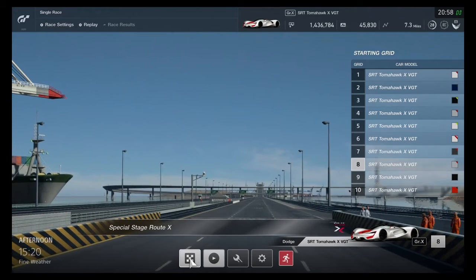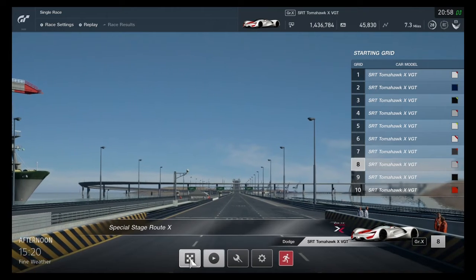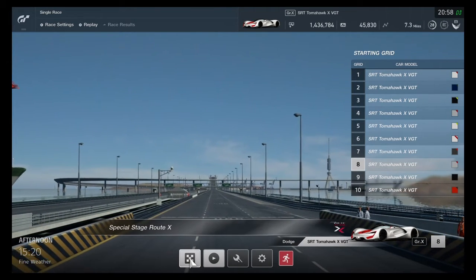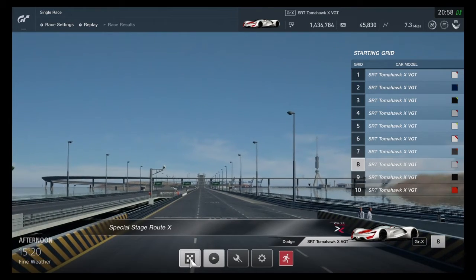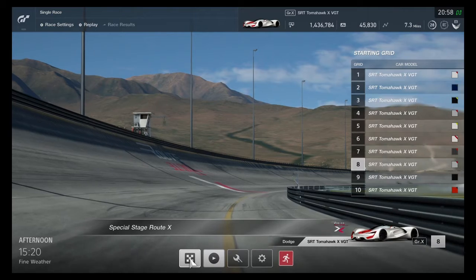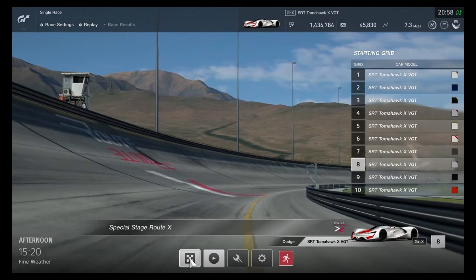I hope you enjoyed the video. This was an experiment to see which car in Gran Turismo Sport was the fastest. And as you could see, it was the SRT Tomahawk X Vision car — the highest-end Tomahawk Vision car. Insanely quick, over 400 miles an hour. That just blows my mind.